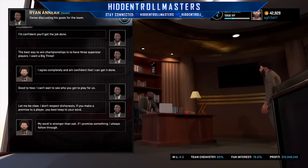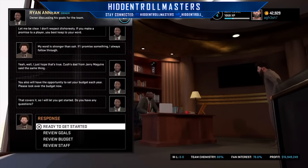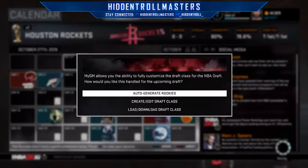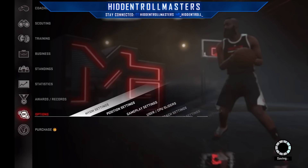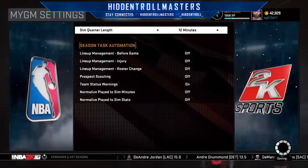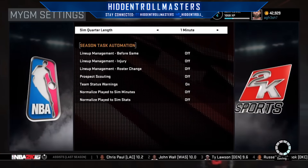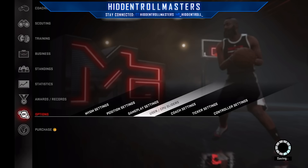Spam X until you're finished with the conversation and you go into the calendar. If a popup appears, just press circle and keep spamming X. Then click auto generate rookies, go all the way down to circle, options, game settings, and put the sim quarter length to one minute.